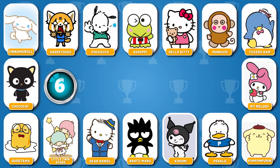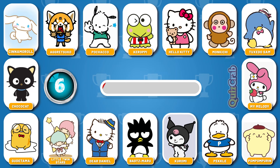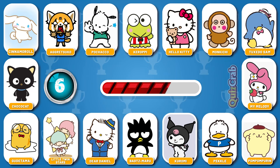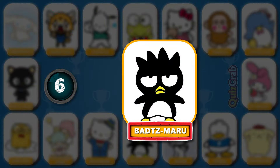Round 6. Guess the character by squinting your eyes! Did you get this character by their illusion? Right! It's Badtz-Maru!